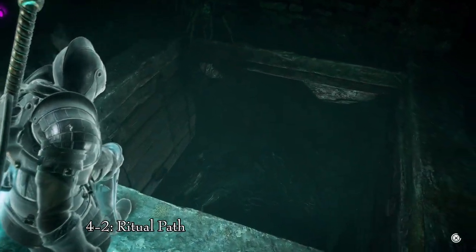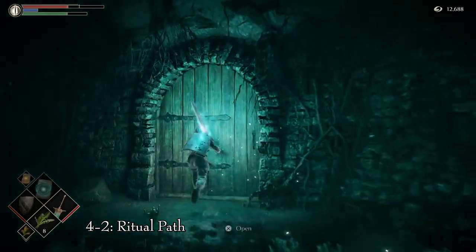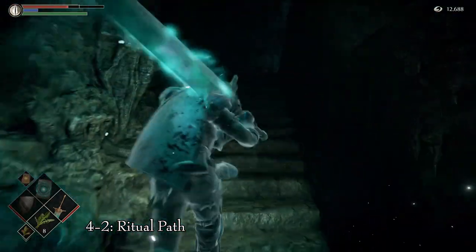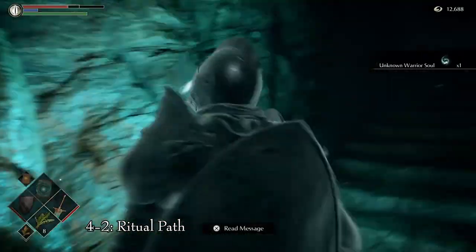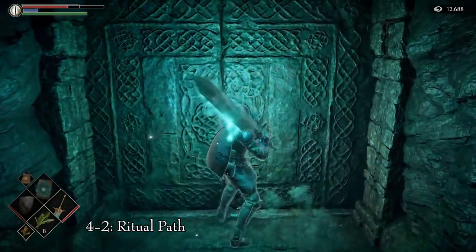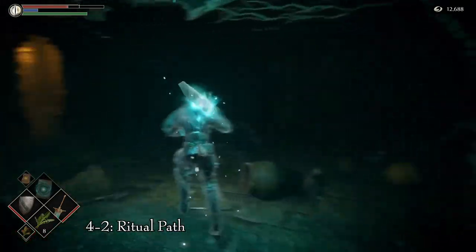To get Patches into the Nexus, either meet him in area 2-2 or 4-2. I prefer to fetch him from area 4-2, the Ritual Path. Proceed to the first necromancer room and head to the back — Patches will be there asking you to look through a hole. Follow his directions and he will kick you into it. Once down there, kill the black phantom and open the door. Go up and confront Patches, and he will be at the Nexus.